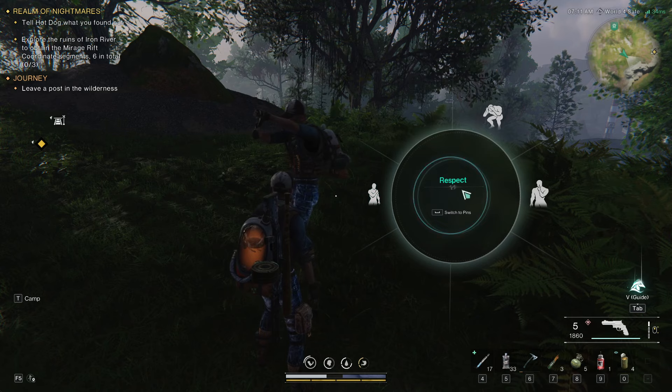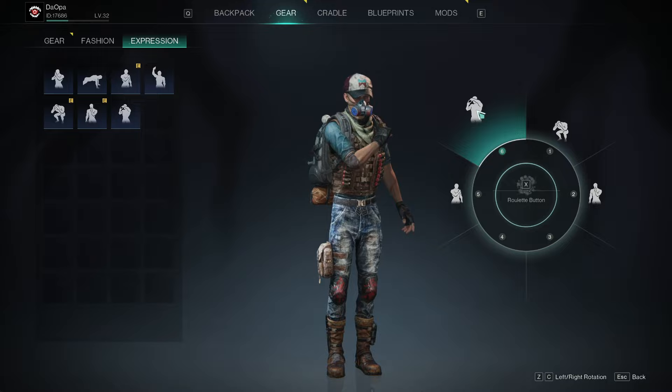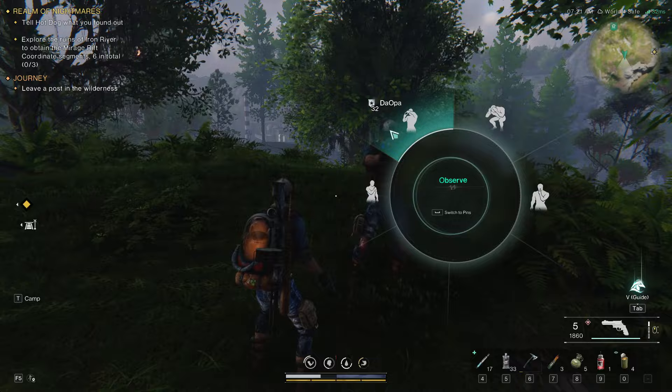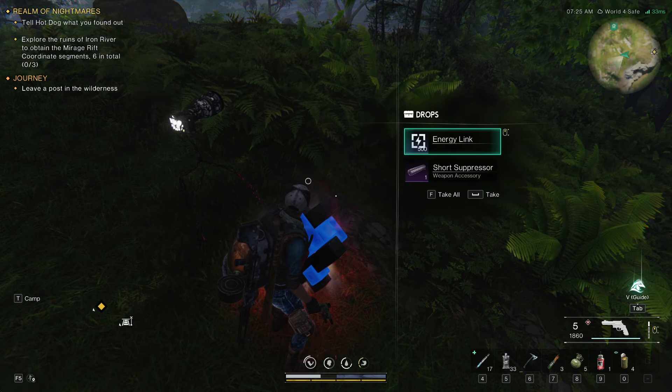Okay, I gotta put it on my bar now. Go to gear, expressions, like this. Let's take it there — that's gonna be number six. Alright, let's do this over. There's the loot, and this is a short suppressor. Now that's gonna be it for that.